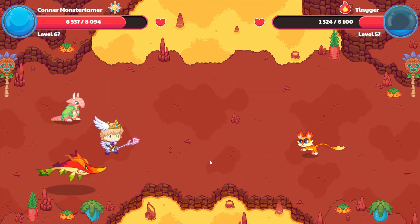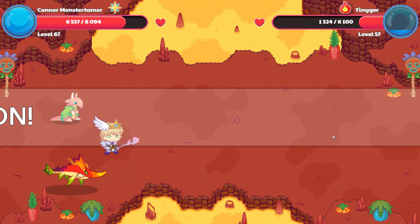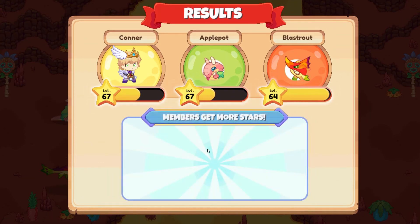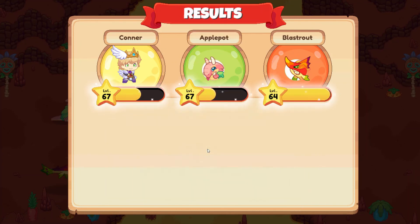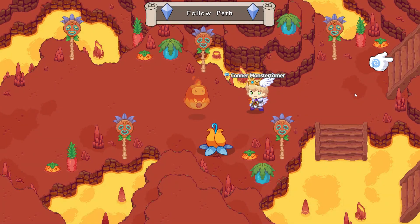It looks like we are through the regrouping — we got Tinyger, awesome. Last Trout is going up — oh, so close! We have 100 gold coins, one copper coin, one sand dollar, and 20 hot hots.